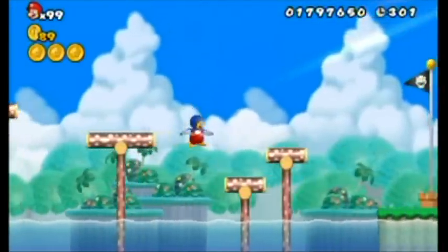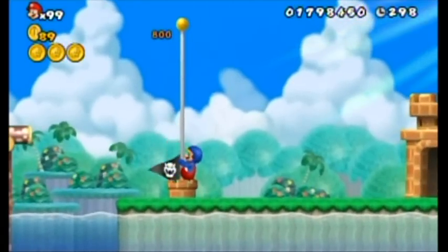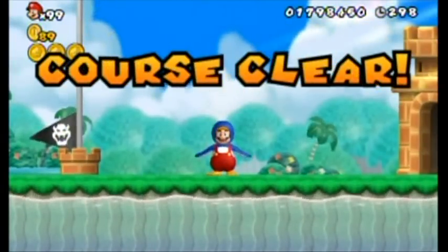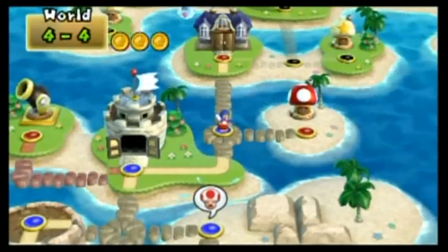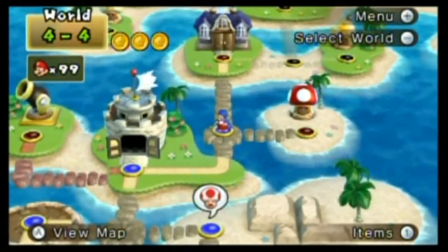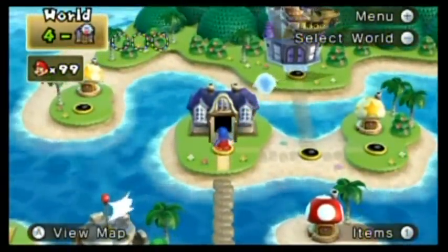That's the end of the stage — finally. After completing this stage there is no secret exit, so it's just a one-exit stage. It splits off into the item house and the next level. I'm not gonna be doing any of those item houses on camera since I already showed you how those work before. I'm just gonna move on and go over to the ghost house.